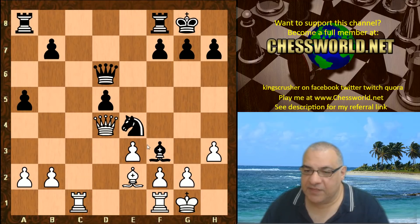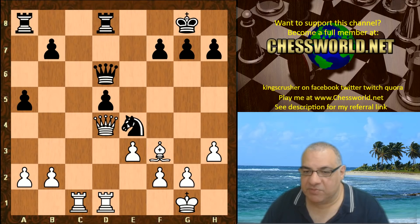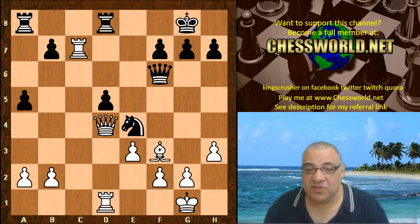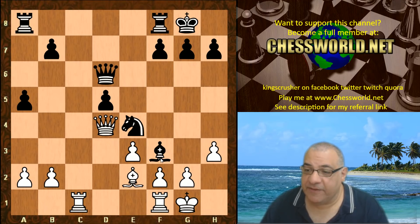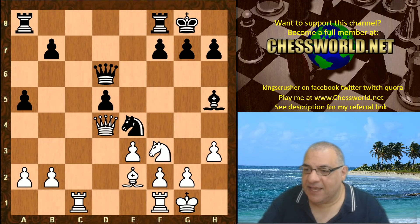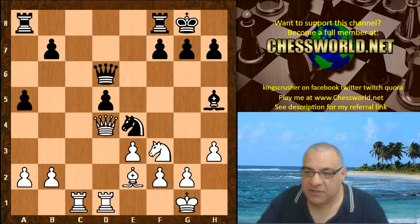On Bxf3 there's already tactical pressure threatening Bishop takes because of that pinned pawn. Renewing Bishop takes e4 — this line is again a torture rack position on dark squares. White has a really pleasant advantage. All these lines with Bishop takes f3 just seem to favor white — black is essentially even losing a pawn in some lines. So the Bishop goes back and we have Rook fd1. It's already a bit of a torture rack for black.